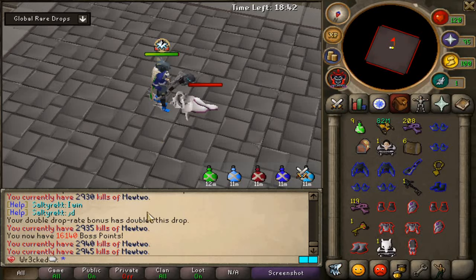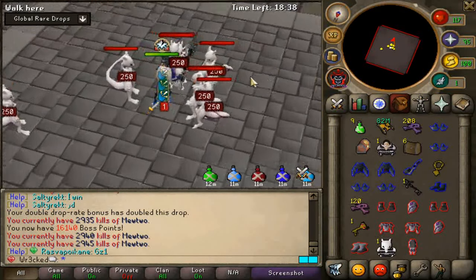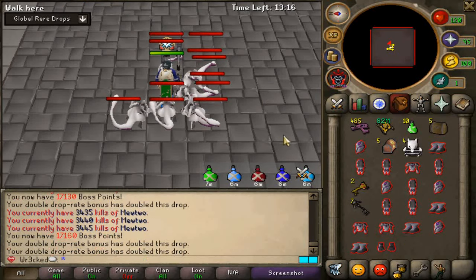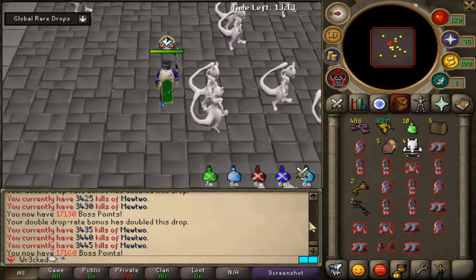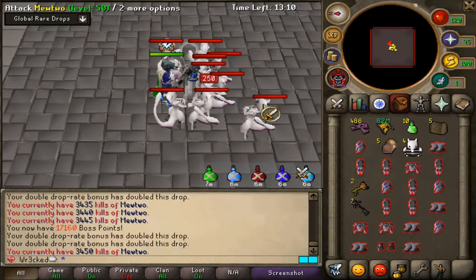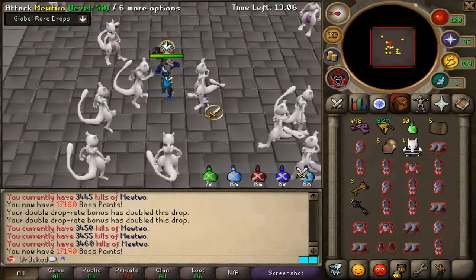I came back to see if I could get the pet real quick and we're almost at 3000 KC, but of course no pet. Pretty much got an inventory with almost 3500 KC, just trying to see if we can pull it before the inventory fills. Come on dude! We'll go try another zone as well — one of them is going to get me.